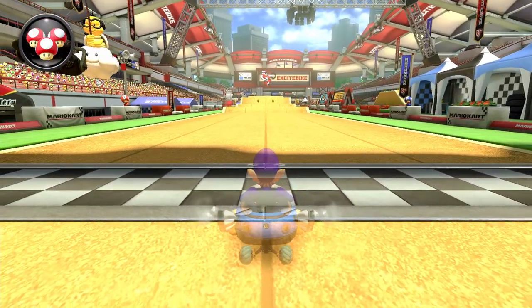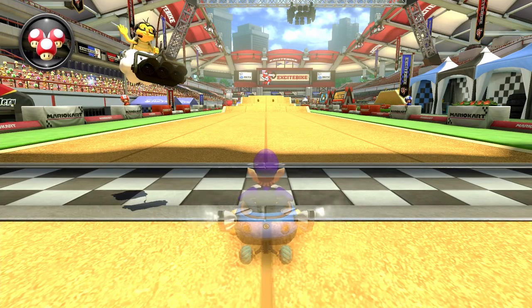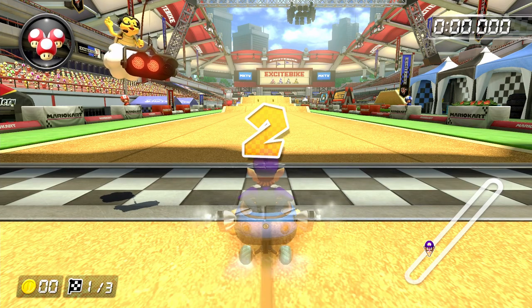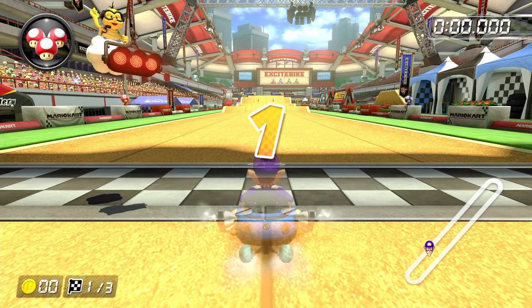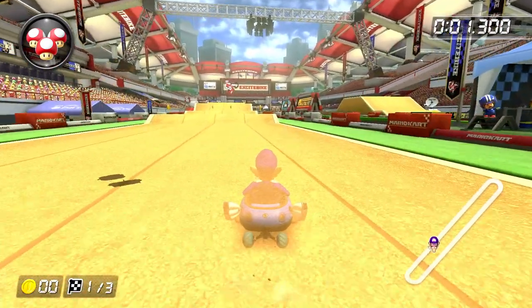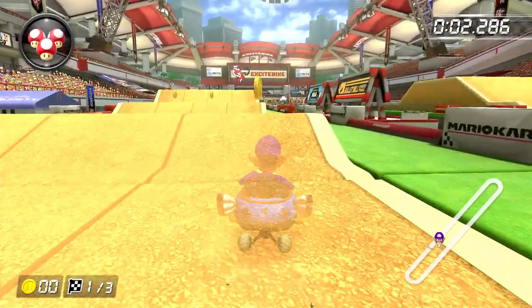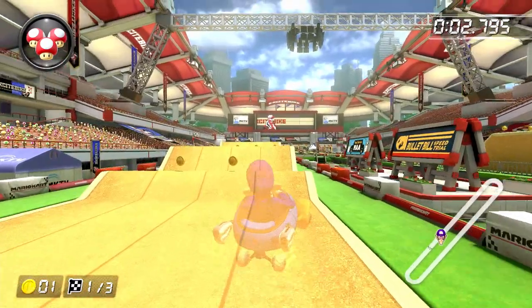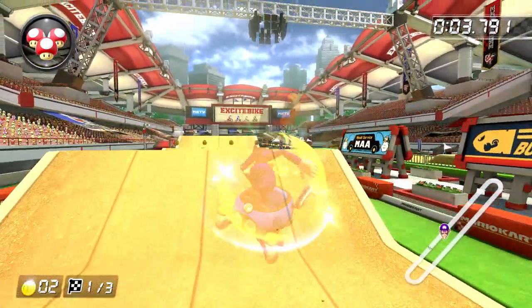When the run begins, the first obstacle we're going to encounter is a series of hills — two small followed by three big. I hold right at the start so that I can immediately move to lane 4. Then before you get to the first ramp, do a left hop into a wide right drift. For that right drift, you want to try and time it so that you land on the ramp, otherwise you'll get flung too far to the left. If you did it right, you'll be able to grab the coin in lane 3, and then mini-turbo trick off the second small ramp.